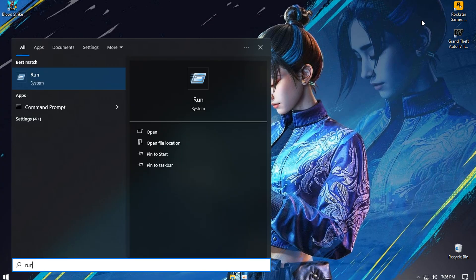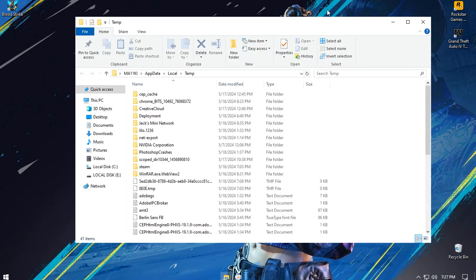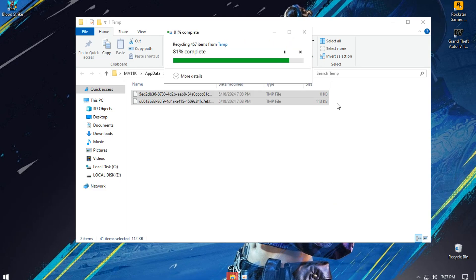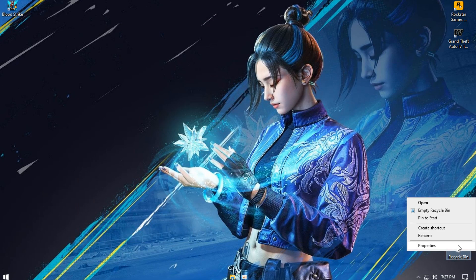Now we will return again to the Run field and this time write the word %temp%. Here the files that were deleted appear large, and clearing them will improve the performance of the PC. Now you can erase all these files that we removed.